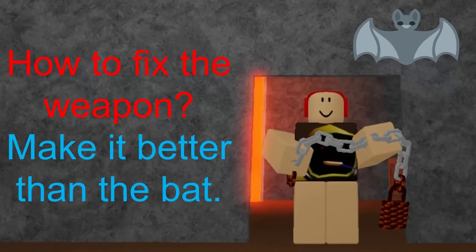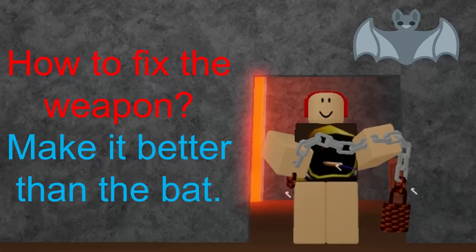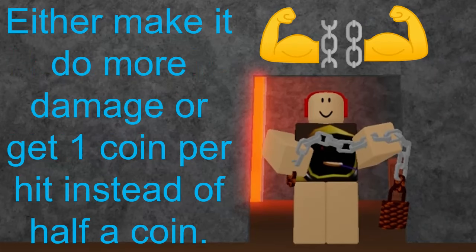How to fix the weapon? Make it better than the bat — either make it do more damage or give one coin per hit instead of half a coin.